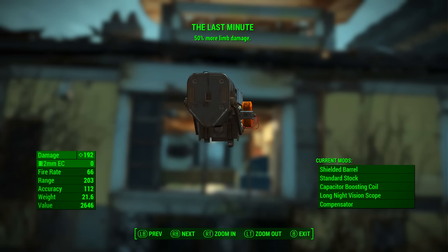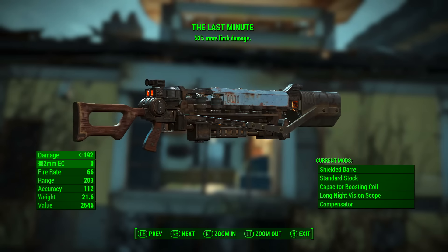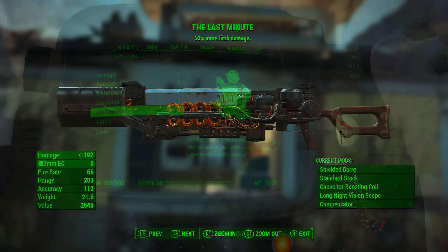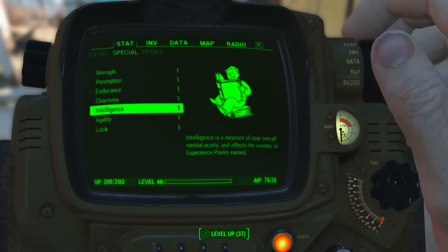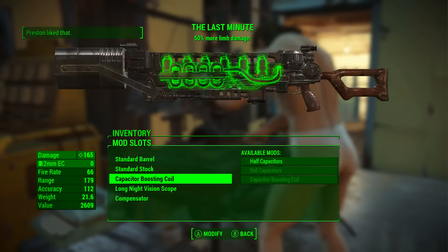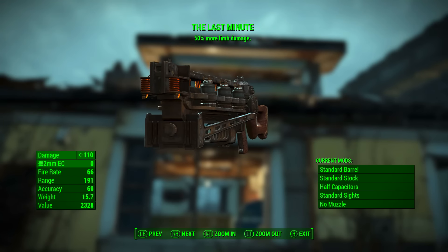However, given past unique weapon experience, I think it's safe to say it could come with anything from no mods to all the mods. To accommodate for this, I'm going to run through its base stats with all mods stripped, and then with all the best mods applied. Before we look at the stats, I have reduced all of my character's SPECIAL attributes to one, and have no perk, Bobblehead, or magazine effects applied — this way we will only be seeing the absolute base stats of the weapon.